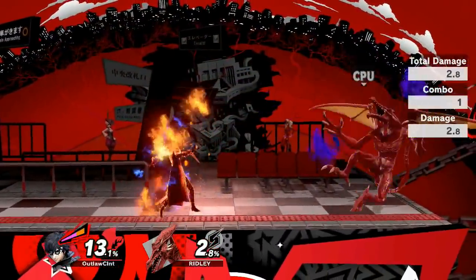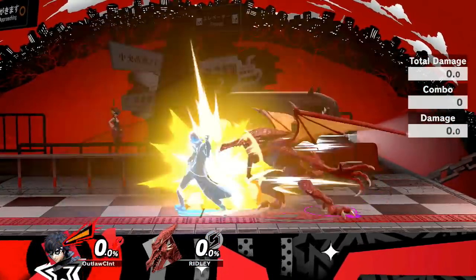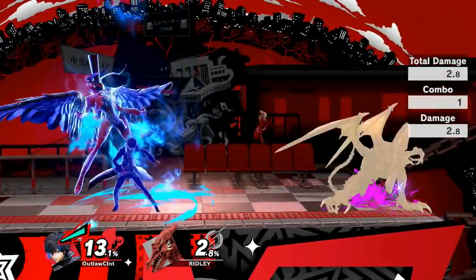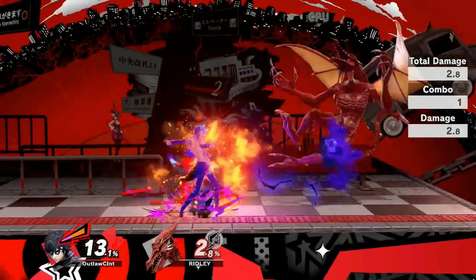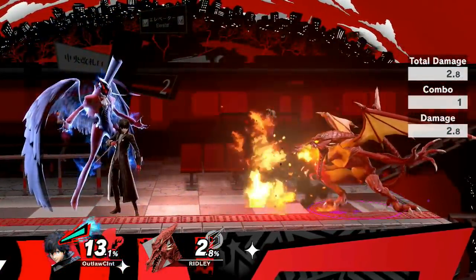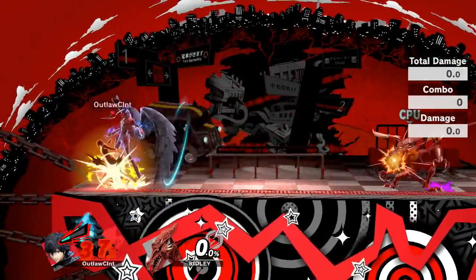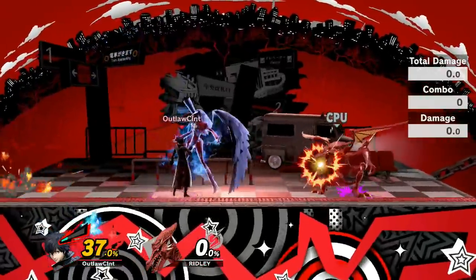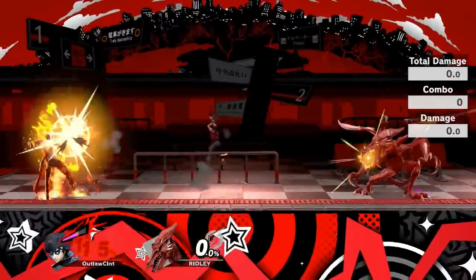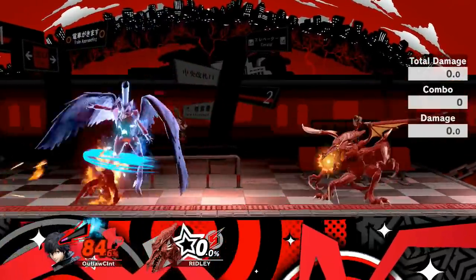Joker's persona meter sits amongst the most powerful power-ups in the game — it increases passively throughout the match and also increases when he takes damage, so you'll be seeing Arsene quite a bit. However, it's not without its drawbacks. Unfortunately, once Joker takes damage the persona gauge will deplete depending on the percentage, and higher percentages will deplete it even further — so if you don't play your cards right, you may lose Arsene a lot quicker than expected.